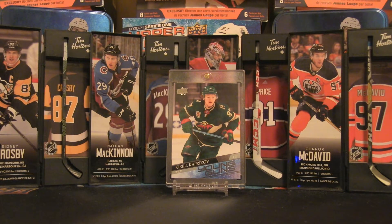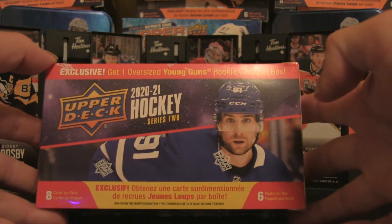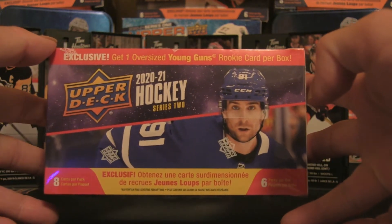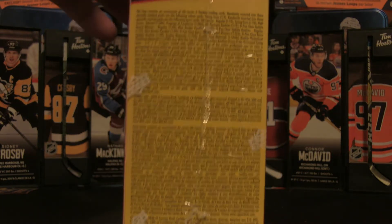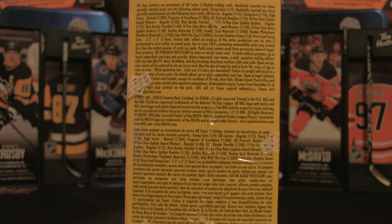Welcome back to the channel, it is time for another box break. We are going to keep this one very quick, short and sweet. We're going to do a blaster box — eight cards per pack and six packs per box, plus the one oversized Young Guns rookie card inside. Check out those odds there.